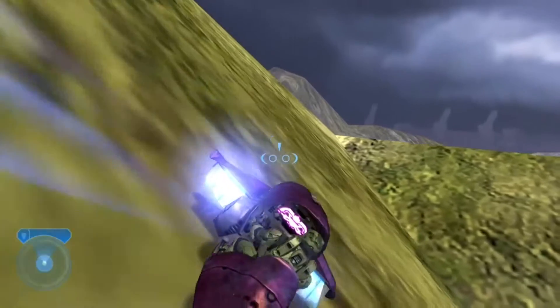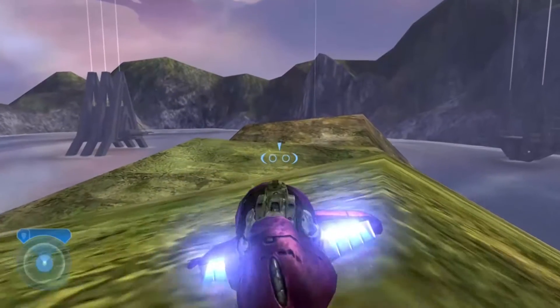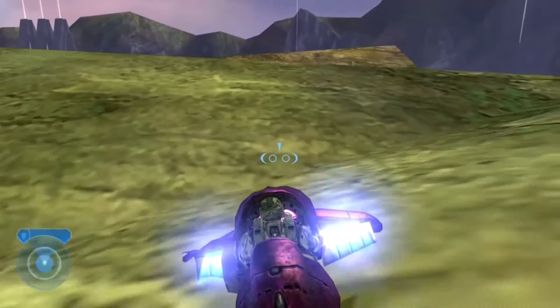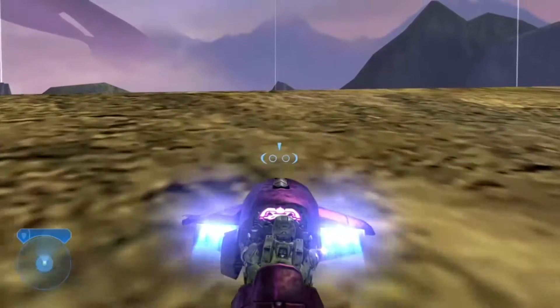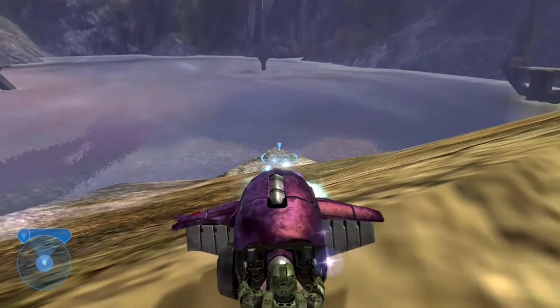Go straight and right here you want to turn right, then go straight to the end of the mountain. Not a really good view, but anyway — you want to do this in classic mode. It will be easier, and right here there's the toy, right there.